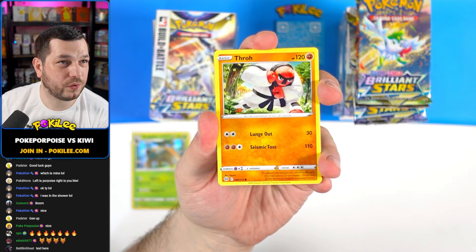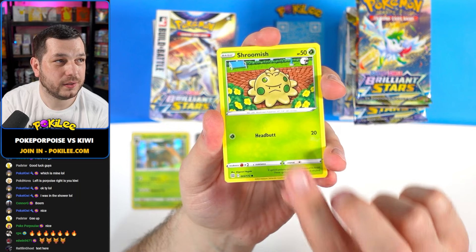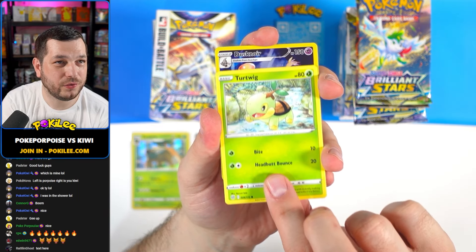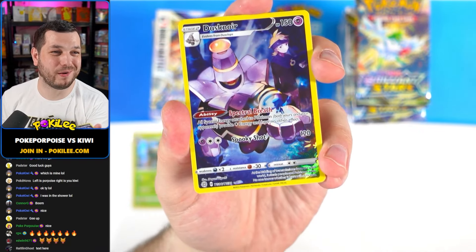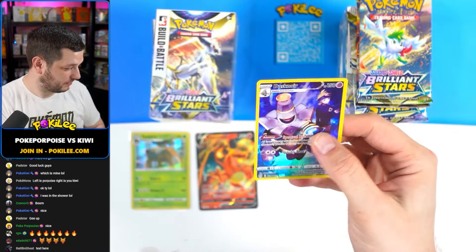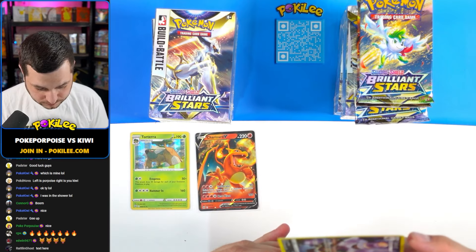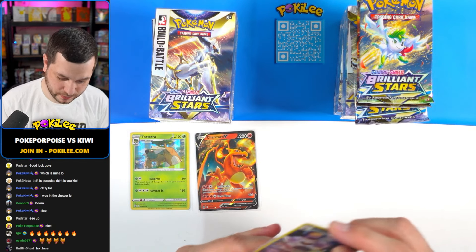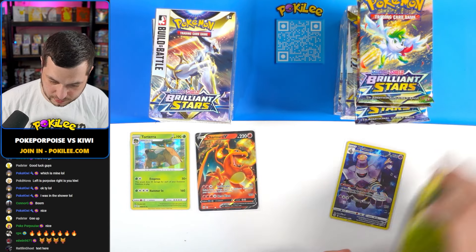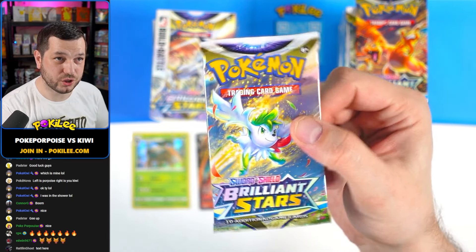Right side: we've got Castform, Shroomish, Piplup, Turtwig, and a Dusknoir Trainer Gallery. Very nice. Doesn't quite beat the Charizard though in my opinion - let me know what you guys think. It's only the first pack. We've got another one next.